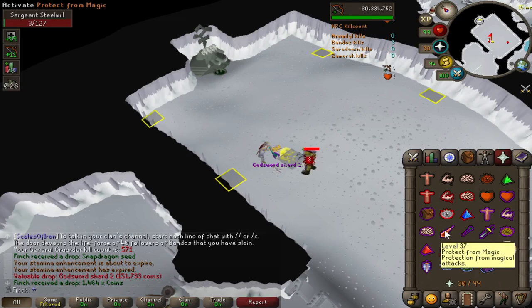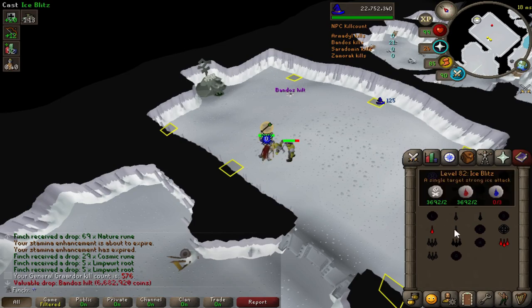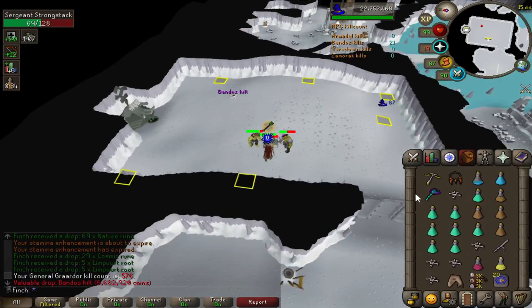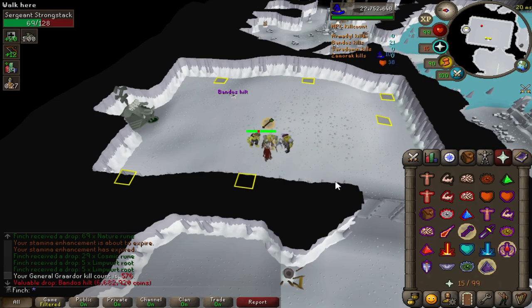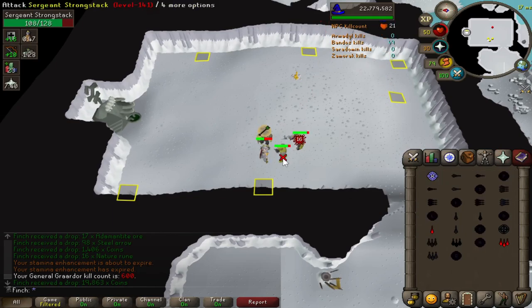Would you look at that — a Godsword Shard 2 off the minion. It looks like we are playing that game where I get all of the drops that I don't want, including the rarer ones. That is my second Bandos hilt in 576 kills and still no sign of the boots. Little milestone there: 600 kills at Bandos God Wars.